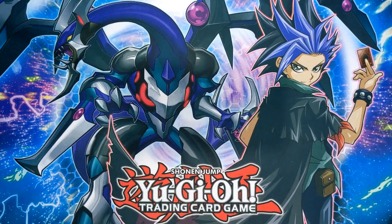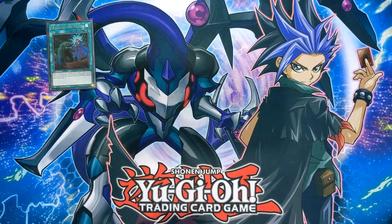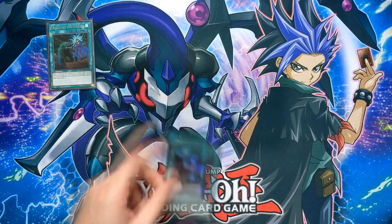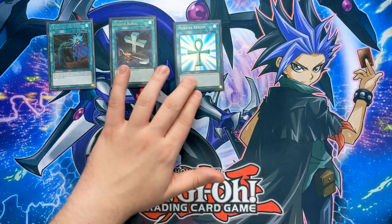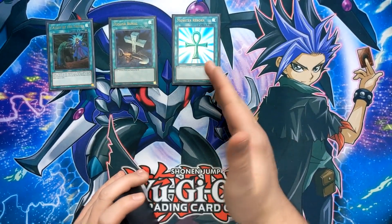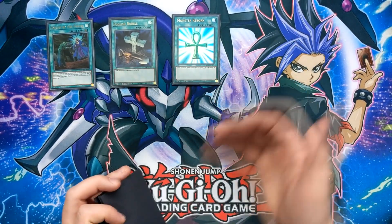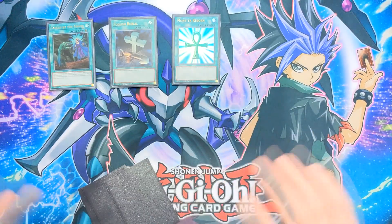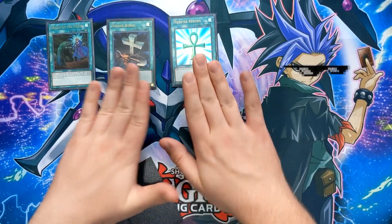Going into the spells and traps: I play one Called by the Grave, because we don't want our plays to be hand-trapped — especially by Skull Meice or Ghostoga, which seem more meta-relevant at the moment. One Foolish Burial is a really good extender, as well as Monster Reborn. I can't swear by this card enough — it's so good for bricky hands and has really saved me multiple times. Both of these are also alternate art promos, so that's a nice bonus.